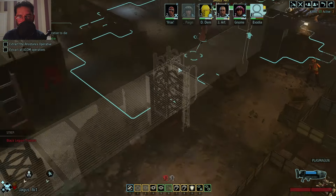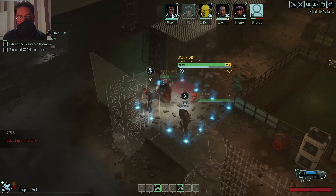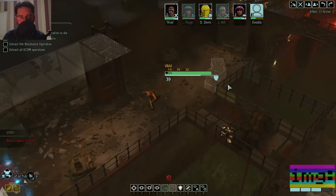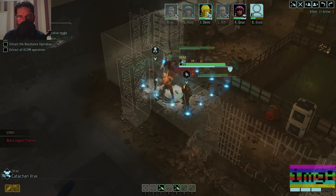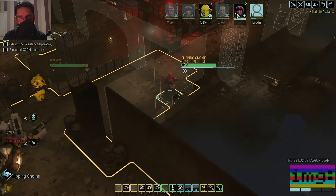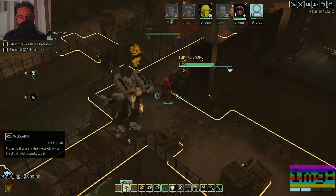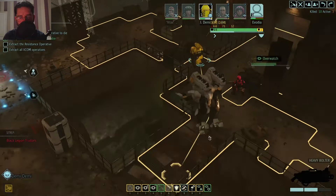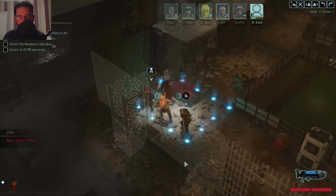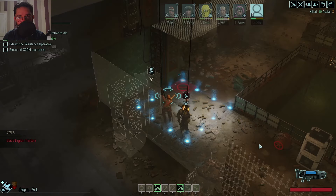Do we fall back everyone straight away? The ones that can get there, let's go. And then we'll do a smart retreat - tactical withdrawal with everyone else. We'll get you here. We'll get Gnome here as well - put them both on overwatch. Overwatch you. And then you can evac all. Nice! Everyone's okay - just a case of Demi surviving.